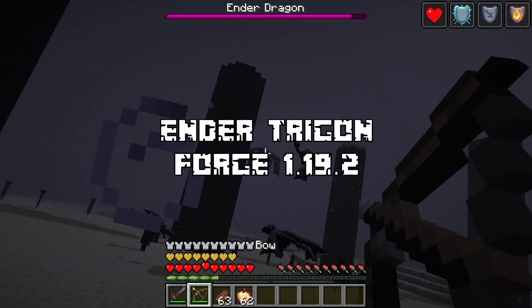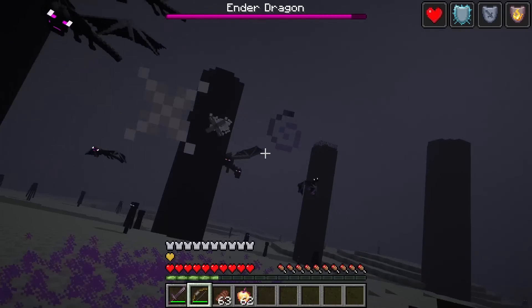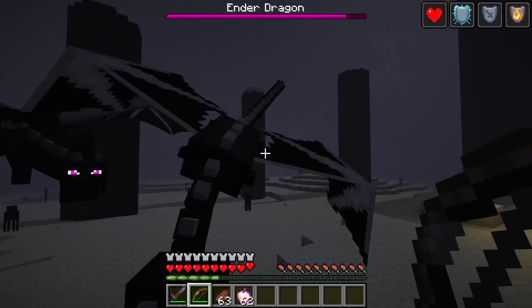The last Forge mod that we have is Ender Trigon. This mod overhauls the Ender Dragon boss fight and adds two new phases to the Ender Dragon.